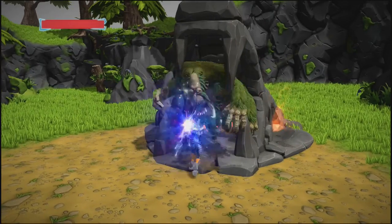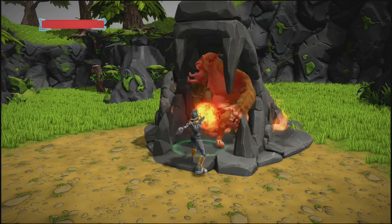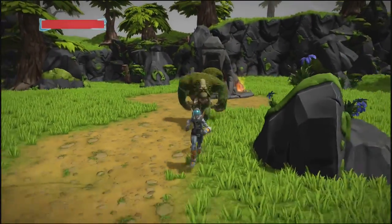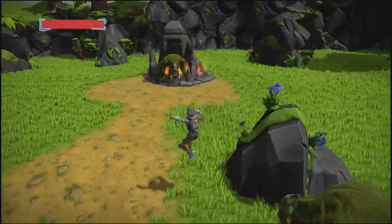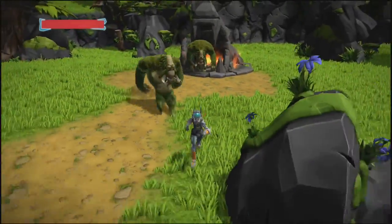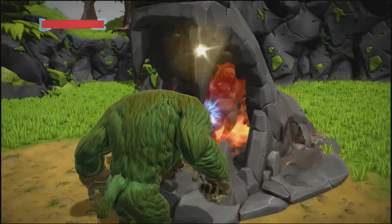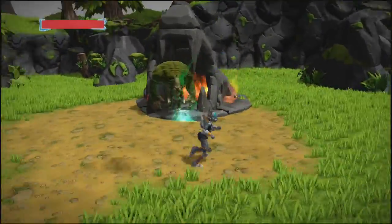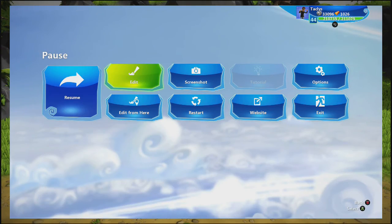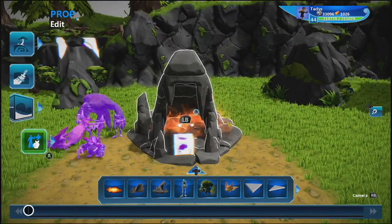You get the idea — pretty much if the player is nearby and there's no enemies nearby, after a certain time period more enemies will spawn. If I led the enemies away, then killed them, and came back, more would spawn as well. Pretty much as long as the player is nearby and there's no enemies, after a period of time another set of random enemies will spawn.